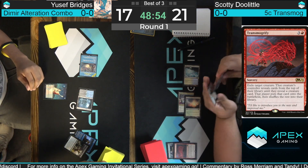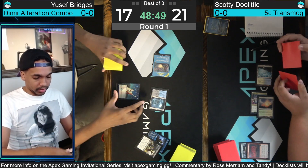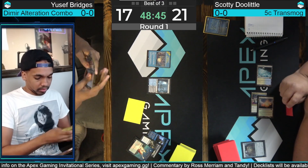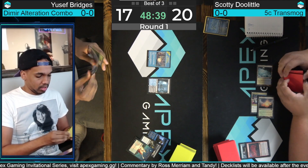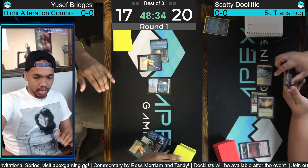The shock represented two one-mana spells there with the Fatal Push and now the Opt — that's going to let Yusuf turn towards Dig Through Time, so he can use Dig Through Time to find the combo pieces: Archfiend and Metamorphic Alteration. Doolittle will need a creature in play for that combo to kill, but as we've talked about before, the Archfiend of the Dross can just kill your opponent on its own.